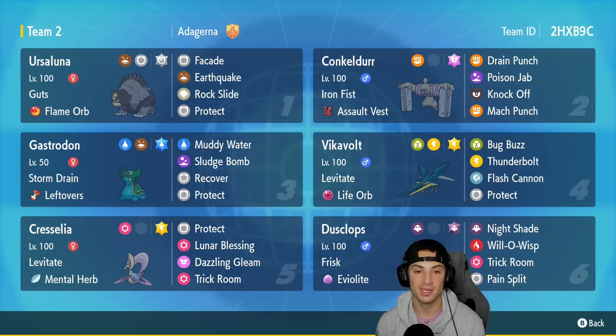In the third slot we have Stormdrain Clodsire with Leftovers and a great moveset of Muddy Water, Sludge Bomb, Recover, and Protect. In our fourth slot is Vikavolt — a powerhouse within Trick Room. It looks like a rather fast Pokémon but it is actually slow and thrives in Trick Room. It has Levitate as its ability with Life Orb as the item, and a great moveset of Bug Buzz, Thunderbolt, and Flash Cannon to deal with those Fairy-types.